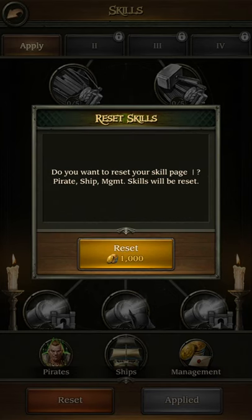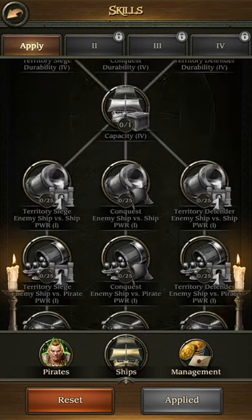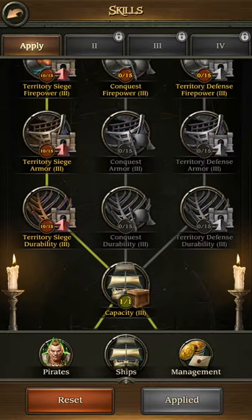If you want to reset, at the bottom it's only 1,000 gold and it doesn't stack up — if you reset 10 times it will still be 1,000 gold each time. So you can make mistakes; it's not too much of a deal.